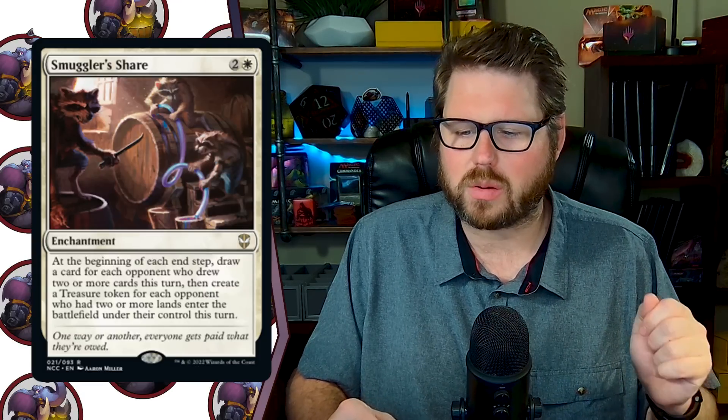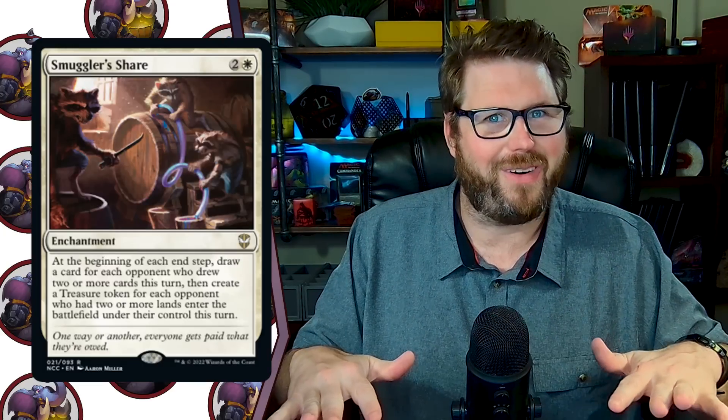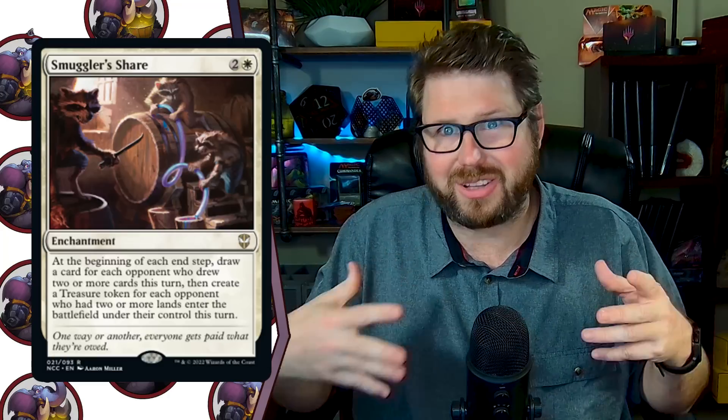Next we have Smuggler Share: two and a white for an enchantment. At the beginning of each end step, draw a card for each opponent who drew two or more cards this turn, then create a treasure token for each opponent who had two or more lands enter the battlefield under their control this turn. This is, I think, perfectly designed white card draw — it's not over the top, but it speaks to white's color identity: if you're going to go crazy over there, we're just going to be fair and equal everything out. The art has little trash bandit raccoon friends siphoning off barrels. This card is just great.